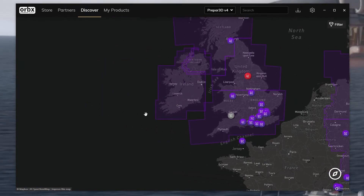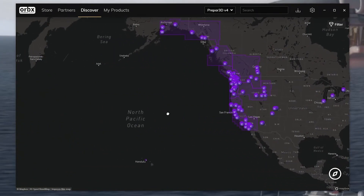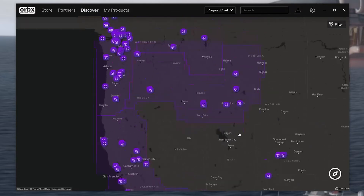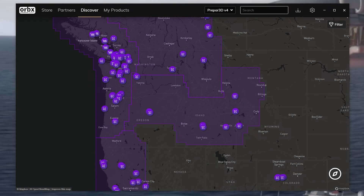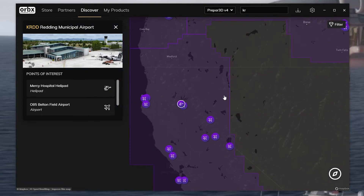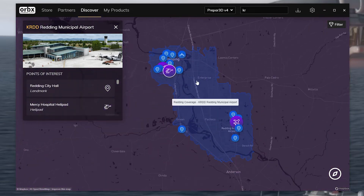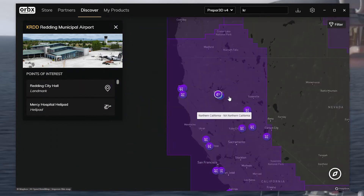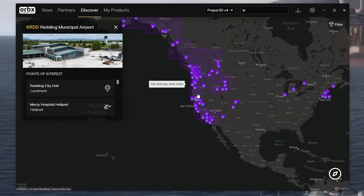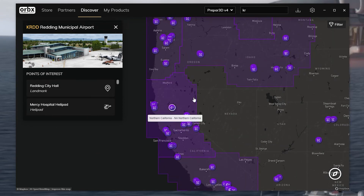What I really wanted to show off though are some of the other things that come with this. So - KRDD. You can click it on the map and there it is. Reading Municipal Airport. What you bought is you bought that airport, but what this shows is everything that this add-on covers. This is so cool. The user interface design here is really cool. Let's zoom out - so there's your continental United States, and you can see that this area here is Northern California.